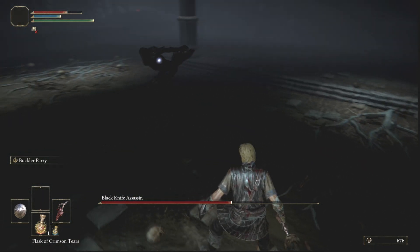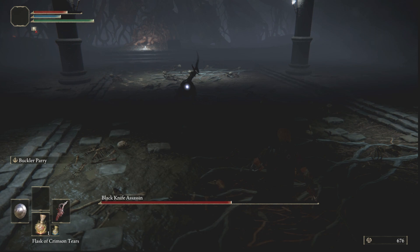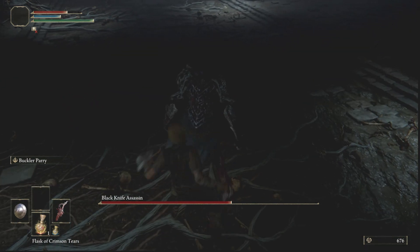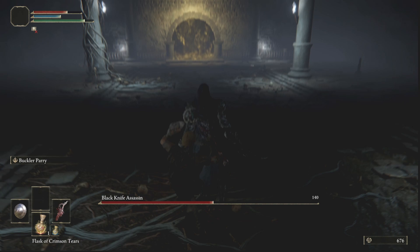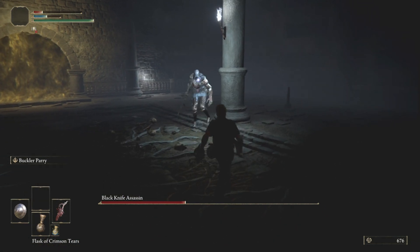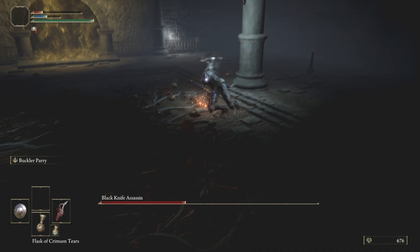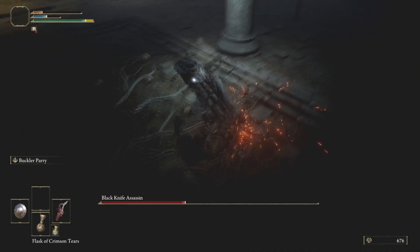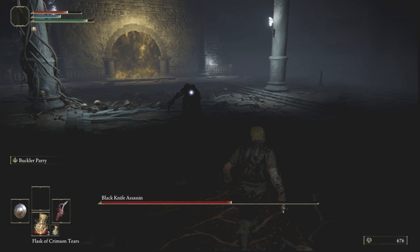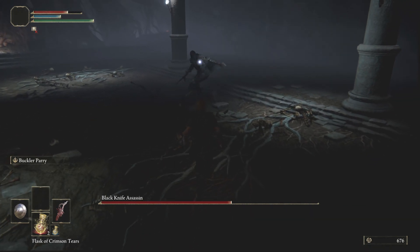Whenever he dodge jumps to the side he will once again lunge at you — this is the best time to sidestep to the right and punish him with a backstab. However, if you see him dragging his knife across the ground creating sparks, you should dodge roll backwards, otherwise he will hit you with the slash attack. Those are pretty much all his attacks, which brings me on to my cheese method.